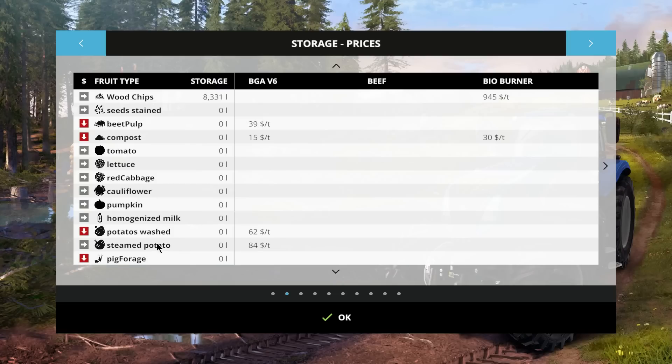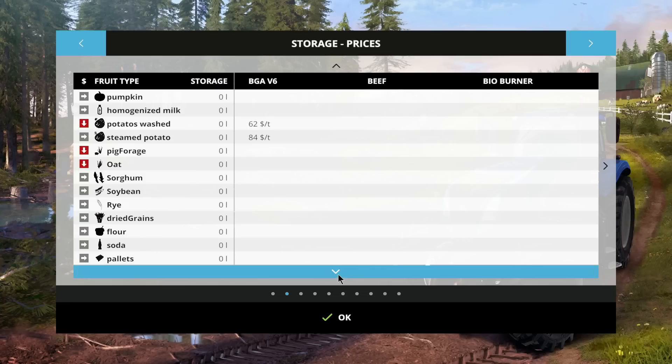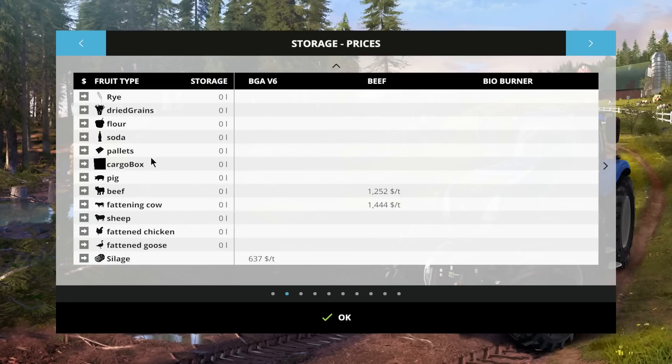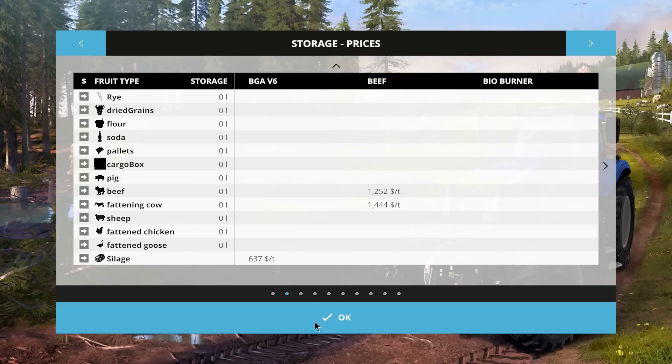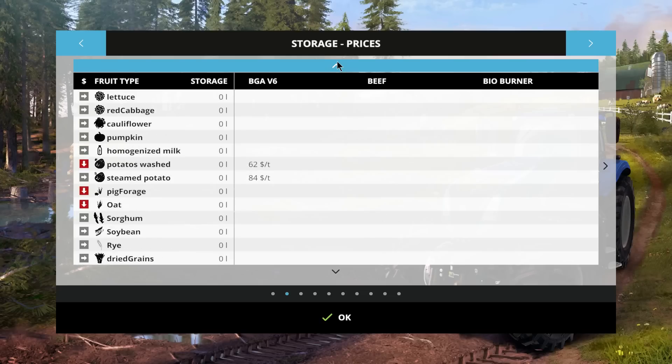Also available are homogenized milk, washed potatoes, steamed potatoes, pig forage, oats, sour gum, soybeans, rye, and dry grains. There's actually a plant in here where you take your grain and they will dry it for you — I've never done that before, that sounds interesting. Plus flour, soda, pallets, cargo box, and here are all your fattened animals: pig, beef, fattened cow, sheep, fattened chicken, fattened goose, and silage. So there's all kinds of stuff here that you can work on — lots and lots of products.